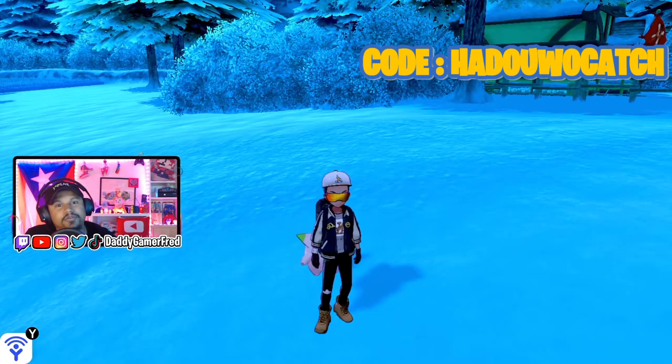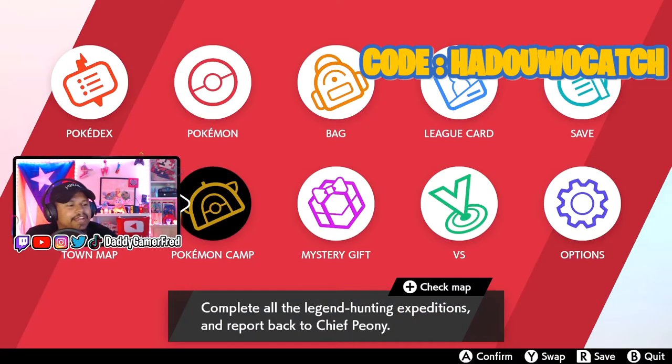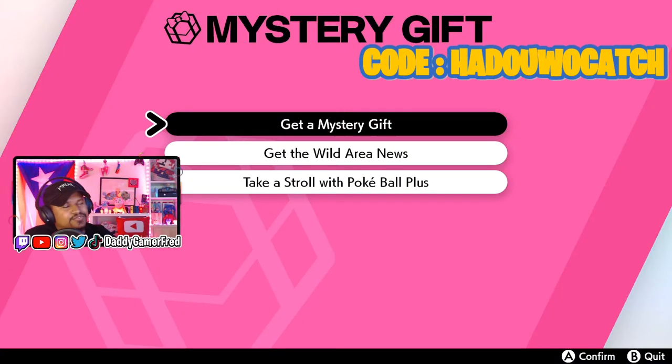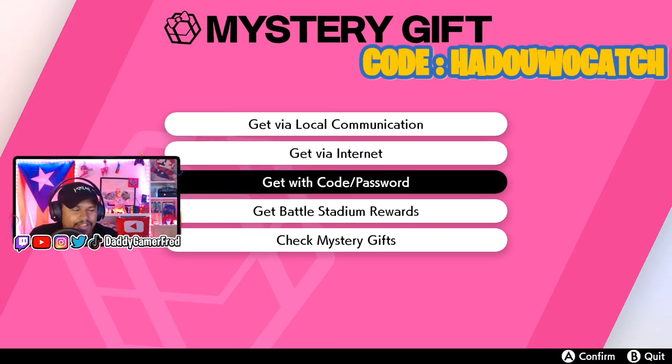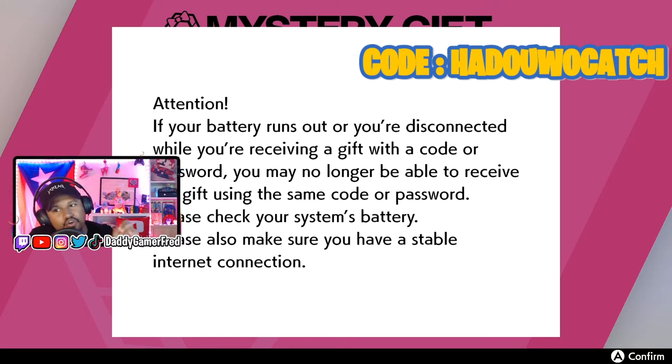Like always, this is a Mystery Gift event. You want to press A, bring up your X menu, and then head down to Mystery Gift. You need Mystery Gift — you get it about two hours into your game. Go to Mystery Gift and then select 'Get with a Code/Password' and enter in the code.